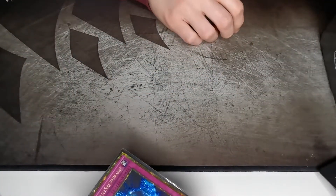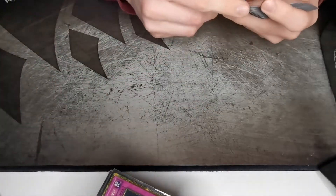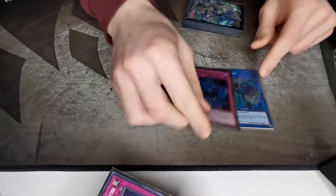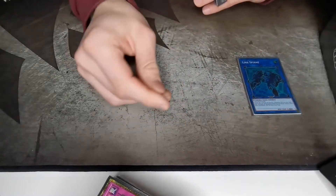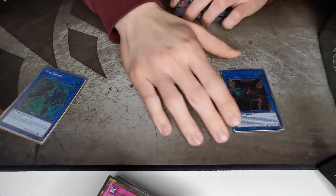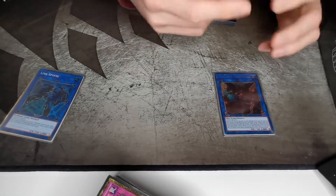That's the main deck at 45 cards. You can play 50 if you want to add more hand traps or extenders — it's up to you, but 45 worked perfectly for me. I've only lost one duel out of about 10 to 15 matches. For the extra deck, Link Spider is the only Link-1 you need. It combos with Linkross or handles the Nibiru token — if they Nibiru on your fifth summon, you can make Link Spider plus an extender or Cherubini to still end on Dragoon. Cherubini is the most broken card besides Bardiche — it's your extender and combo maker.